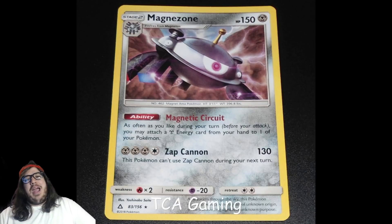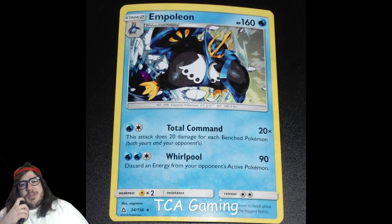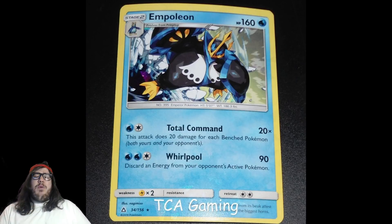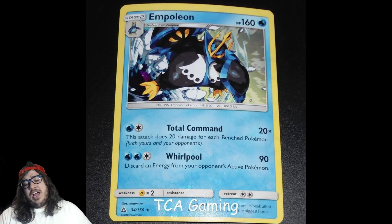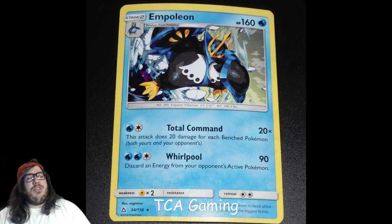Next up is Empoleon at number 8 with 24 votes. Empoleon has the Total Command attack, which does 20 damage for each Benched Pokémon — not just yours, but both yours and your opponent's. So let's say you have five Bench Pokémon — that's 100 damage, with Choice Band that's 130. But your opponent's gonna have a full Bench too — everyone plays Tapu Lele and Brigette, so that's at least four right there: 180 damage. Five, six, seven, eight Bench Pokémon total — 180 just off of that.